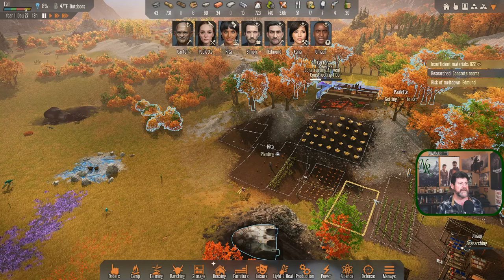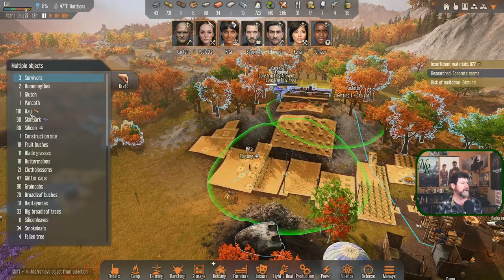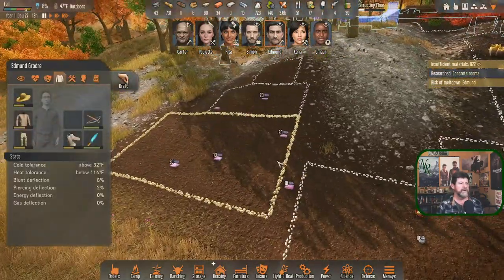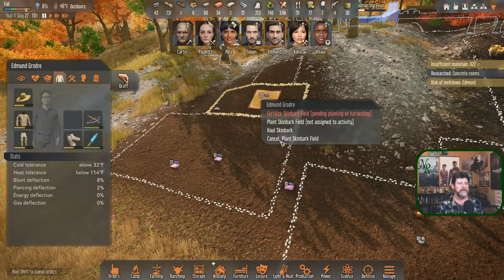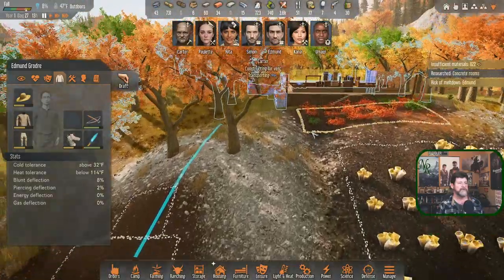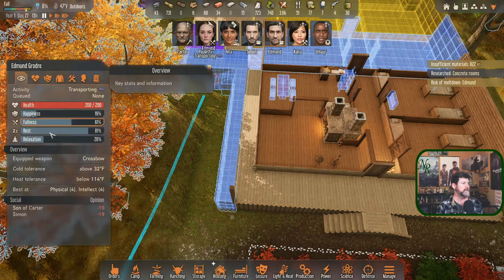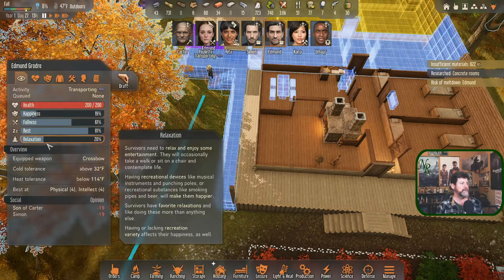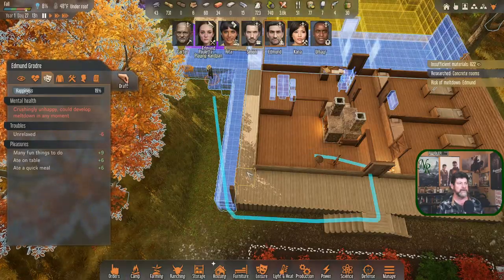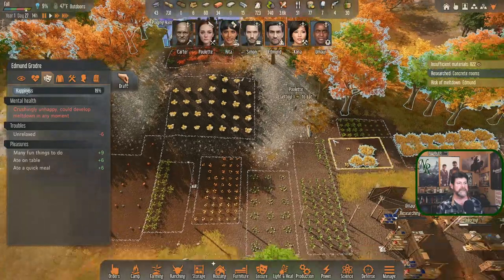Are there any sticks out there he could just pick up on his way? There's hay out there. Edmund, why don't you haul in the skin bark on your way - although you could leisure just as easily right here, and that would be even faster. You're close to a meltdown - let's have you play music. I need somebody to go cut some sticks. Paulette is getting something to eat, Umar is researching and he prefers to be inside.